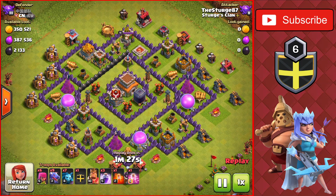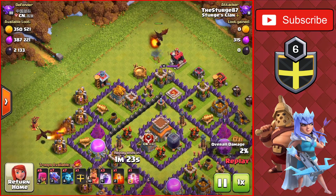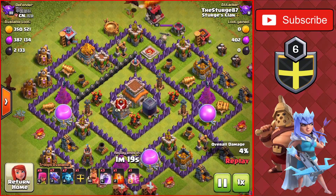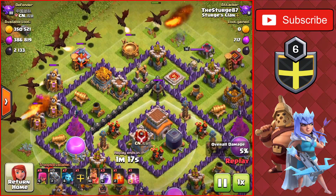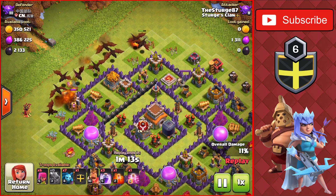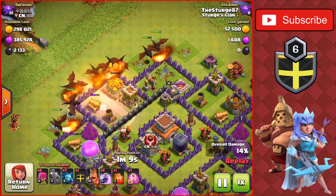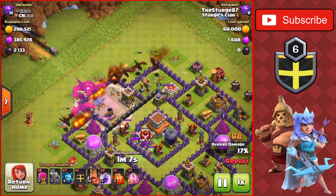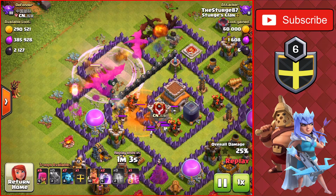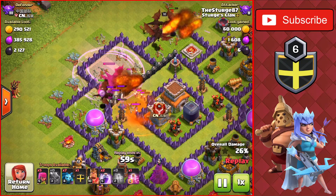Let's start off the raid using the dragons over on the top of the base for the funnel, and we'll make our way closer into the base here. We are going against one air defense, and the air sweeper is pointed down to the Town Hall here. That's why we are going from the top left — going away from the air sweeper, going into the base using the first rage spell, and we have a Clan Castle with a couple of witches, so we drop a poison spell on there, and we also lure the skeletons back into the poison spell using an archer.